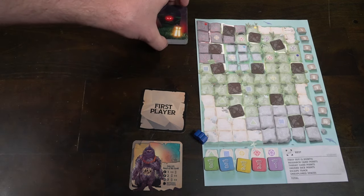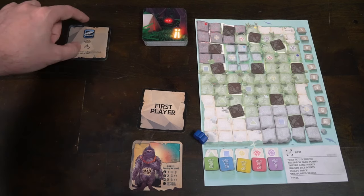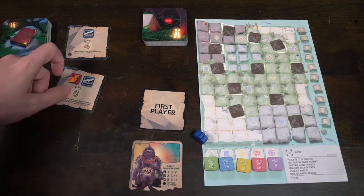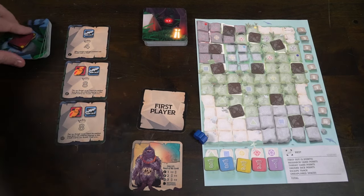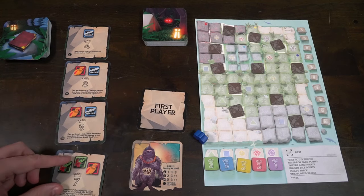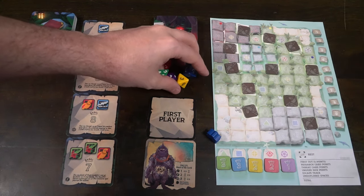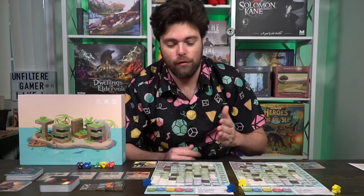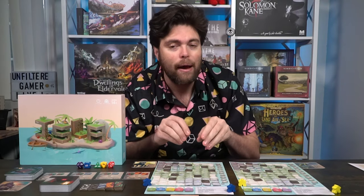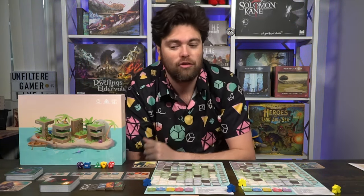Shuffle those up and place them face down on the mat in the indicated spaces. They have little squares on them, and as long as they're randomized and set on there, you're fine. Additionally, you have four artifact research cards out here. Shuffle the deck and deal out four, then shuffle the threat deck and place it somewhere within reach of all players. After you've done that, you've set up the game board — you've got your board, all your different tiles, your five dice, your meeples, and your two main decks.